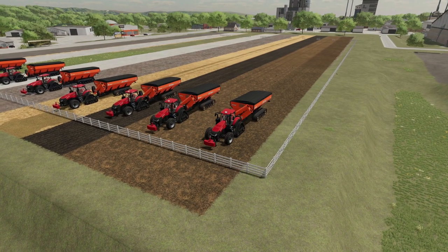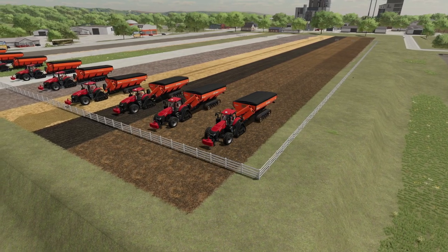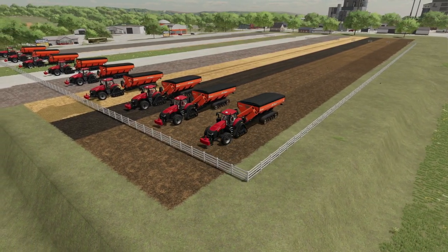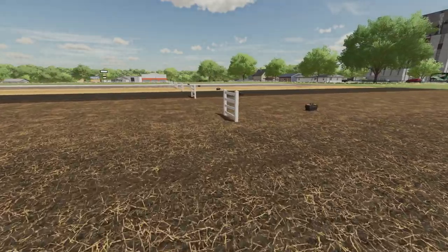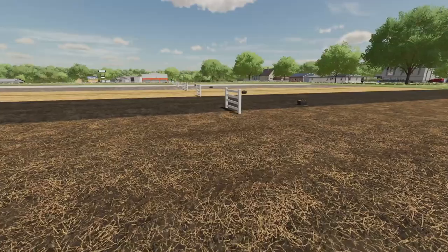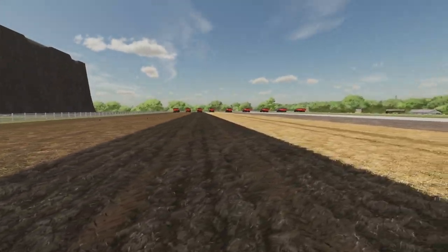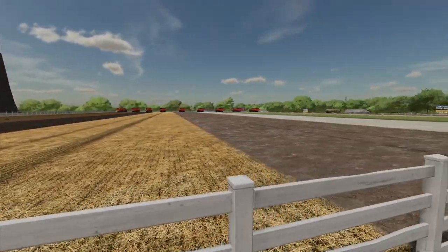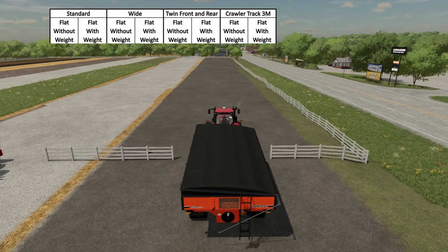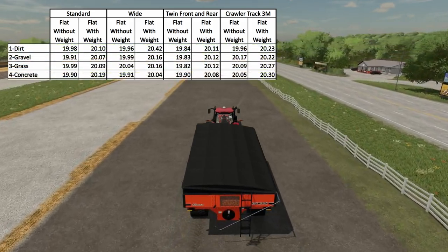Now let's look at the flat test. We've got the exact same tractors, running the standard, the wides, the twin front and rear, and the crawler track 3M. The auger wagon has 46,000 liters of sorghum in it, so it's pretty heavy. The front of the tractors were right in line with the starting gates, we hit cruise control and away they went, stopping the timer when they hit the far fence. The first five rows cover dirt, gravel, grass, concrete, and animal mud — all paintable surfaces using the landscape tool.